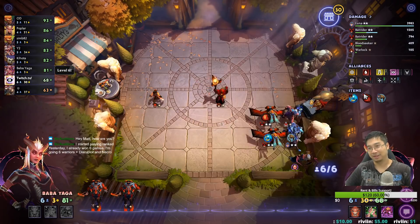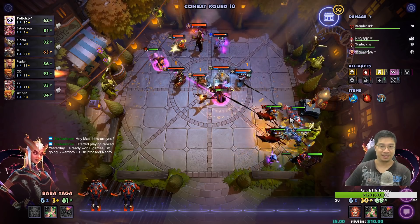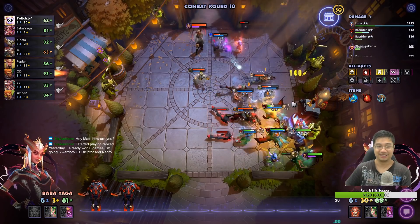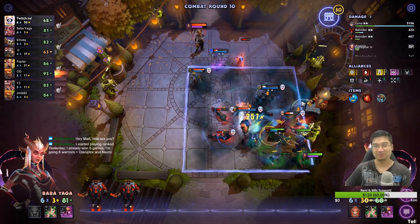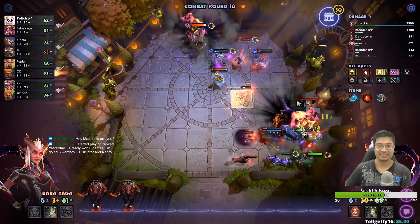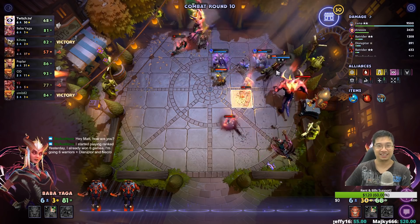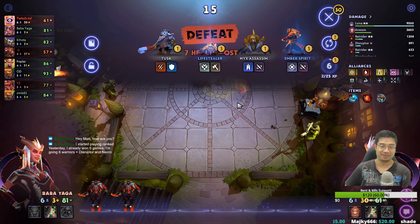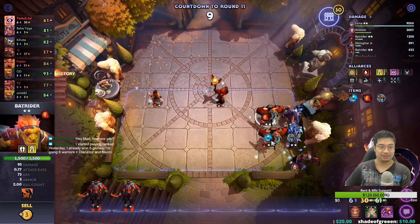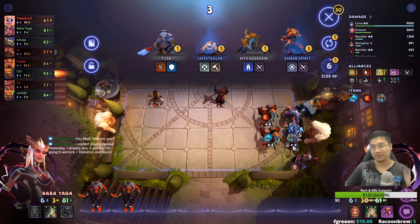I've just started playing ranklessly, won 6 games, going Warriors and Disruptor and Necro. Warriors are very solid for sure. Maybe better to have a Disruptor here. I should stop the Batriders with items — one has more kills, the other one has less kills. Not a big deal. It's all barricaded to protect Luna. Look at that — it's so beautiful. One thing we can deal with is the summons. Oh no, they killed Luna! 2 OP. I need the Chaos Knight — the Valens are not tanky enough. Luna has short attack range.